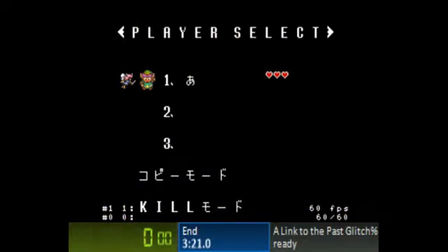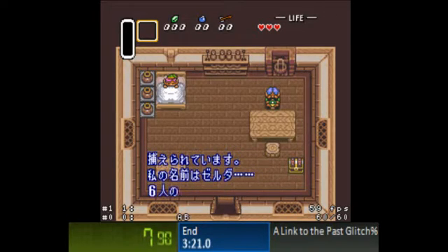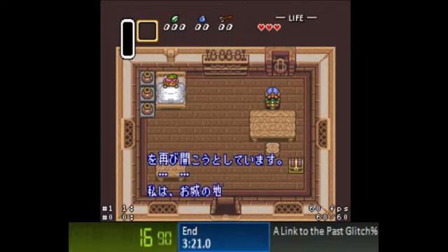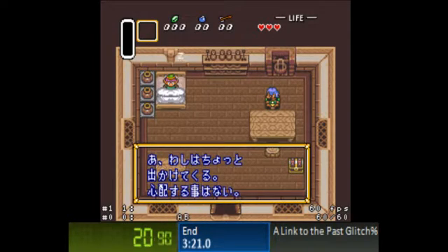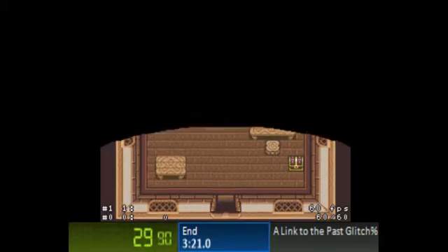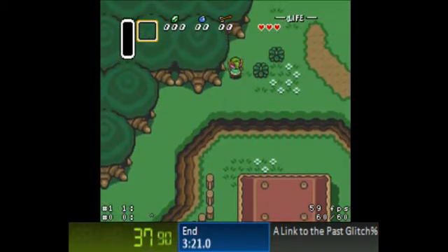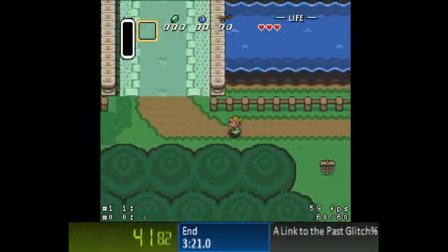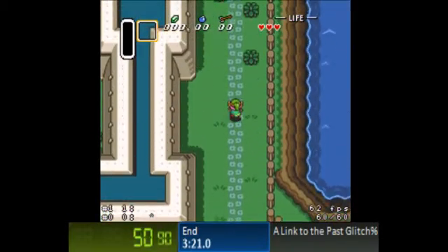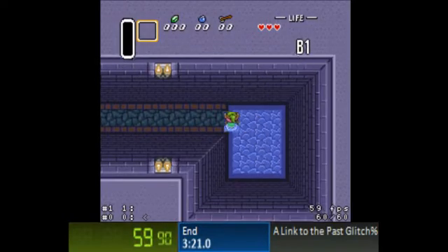Three, two, one, go! It's not raining — okay, that's already a mess up, that's really bad. This glitch happens on SNES 9X; I think if you reset the game too many times it messes up, so it's not going to be raining, it's going to be bright. I'm getting a much better time than my last one.